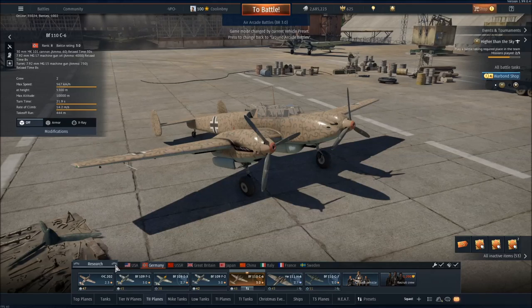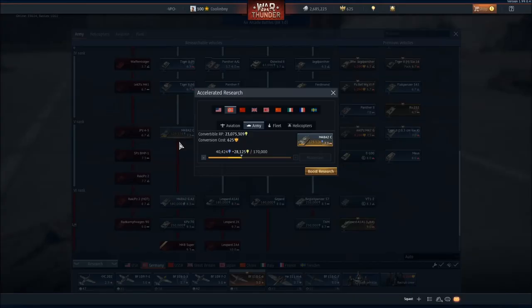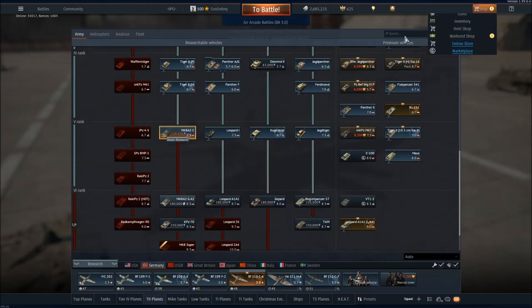So if I go here and want to research, let's say the M48A2C, and click boost research — now all of a sudden you are in the screen to use the convertible RP and you can research as much as you'd like so long as you have the Golden Eagles to do so. You can switch to fleet, helicopters, aviation, and so on and so forth.